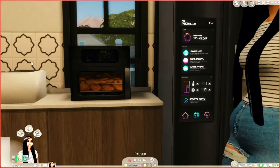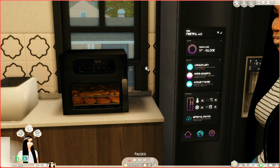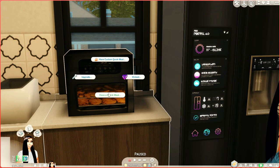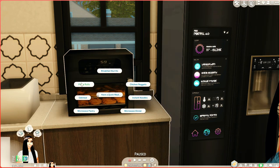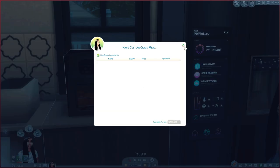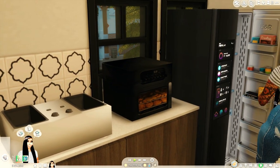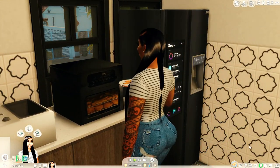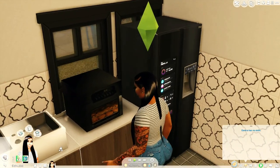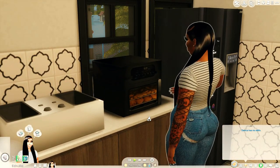Next we have this air fryer. I wish it would let you actually cook things in a more detailed way, but it's a nice little air fryer. All it lets you do is make a quick meal — you can make pizza rolls in here, or if you have custom quick meals you can do those as well. Her cooking level isn't high enough right now, so I need to boost her skill.